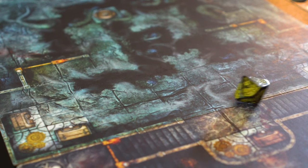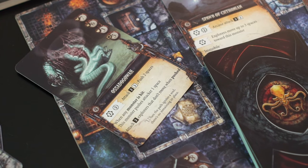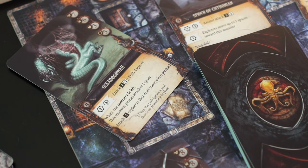In the spawn phase, each player rolls a die, which determines whether or not monsters will spawn. If spawned, monsters are drawn from the deck of pre-constructed monster cards.